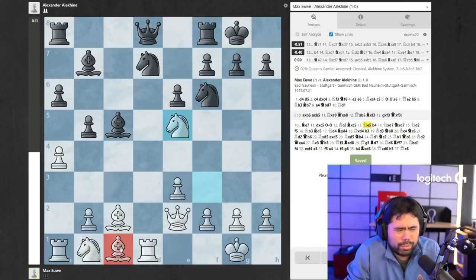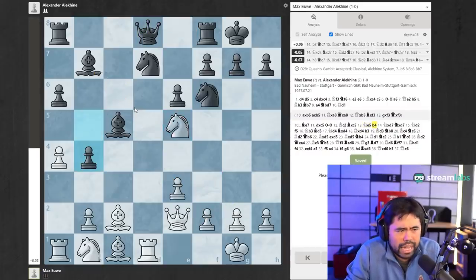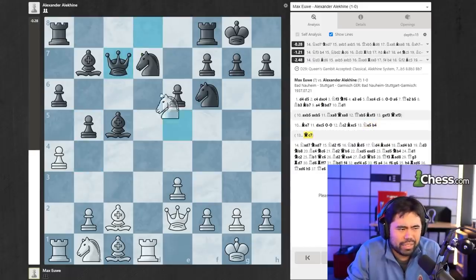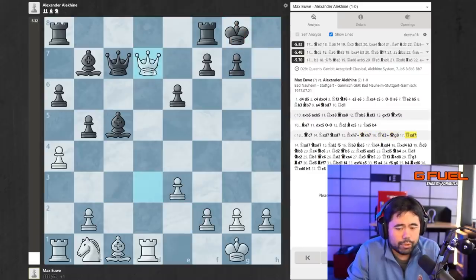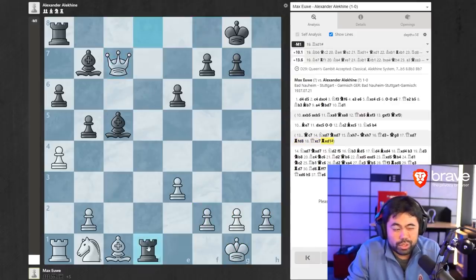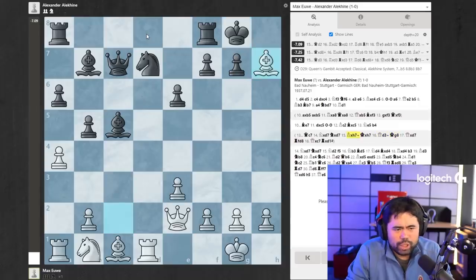It looks like black has some very nice diagonals and easy rook play in the center. Here Alekhine plays b4, which is kind of the start of going wrong. What Alekhine should have played was queen to c7. After knight takes d7, knight takes d7, no reason to be afraid of bishop takes h7, because after king takes h7, queen d3, king to g8, queen takes d7 — there's a very nasty move rook f to d8, and white gets into trouble on the back rank.